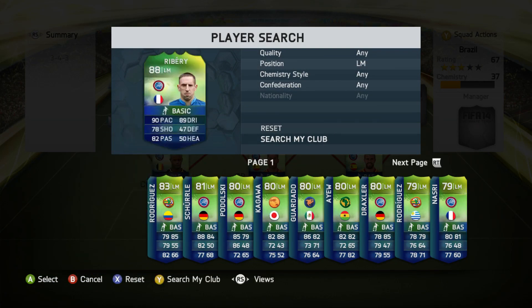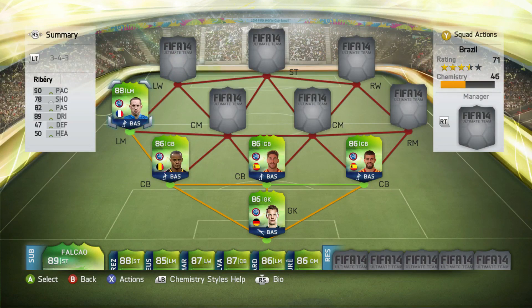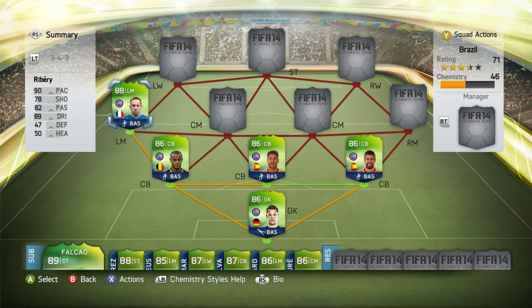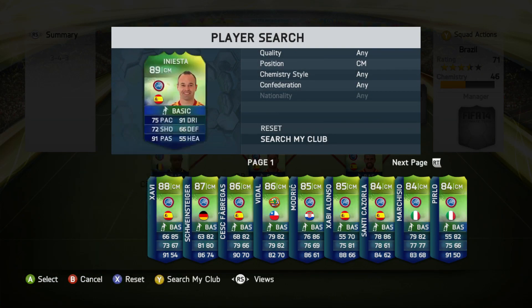In the left mid position we're going to have Franck Ribéry. I managed to pack him after spending about 300k coins, and I had a couple of duplicates of him — that's the downside to having no transfer market, you have to discard a lot of players. He's played two games and only scored one goal, but I played two games with this team and they were just absolutely amazing. He has 90 pace, five-star skills, 82 passing and 89 dribbling. He has had a slight downgrade from his 90 overall in normal Ultimate Team, but in this World Cup game it's just a different feel and I think he's awesome.